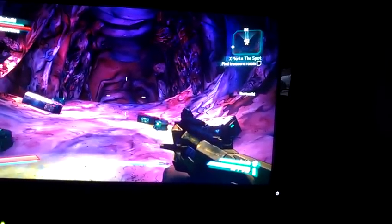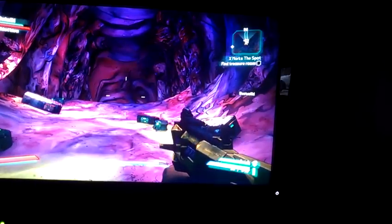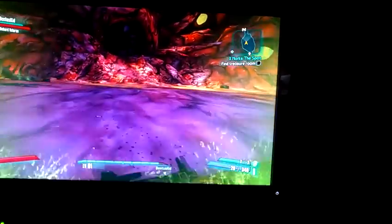Now, with two copies of the game going on at once, I can use the mule to infinitely loot the treasure. If I find something I like, I'll put it on the mule, Save Quit on the mule, and then Alt F4 on the main. This will allow me to constantly loot the treasure room to my heart's content.